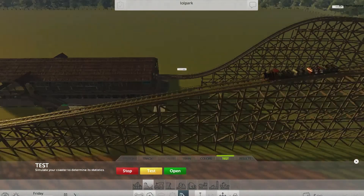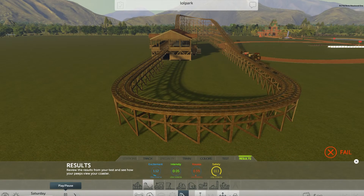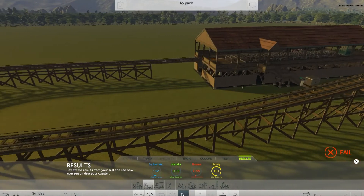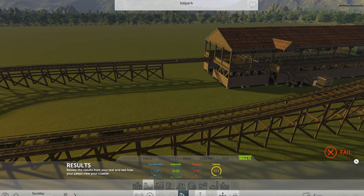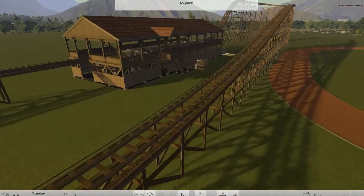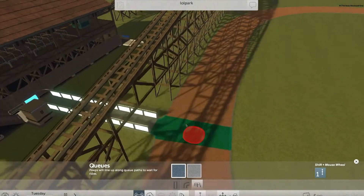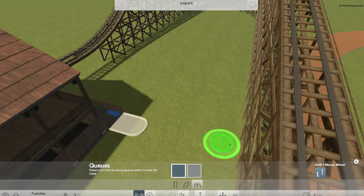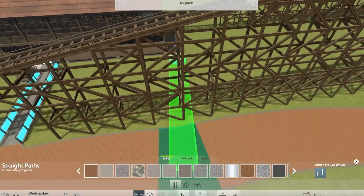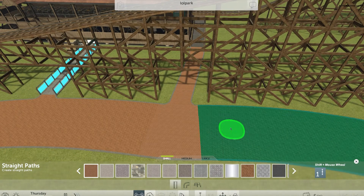Apparently the game speed directly influences whether or not your train will crash. Now it crashed because the cars disassembled on the way down. People need to be able to get over to the ride — they can do that right there — and any survivors can exit from here.